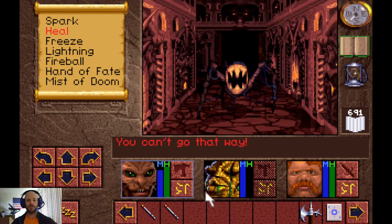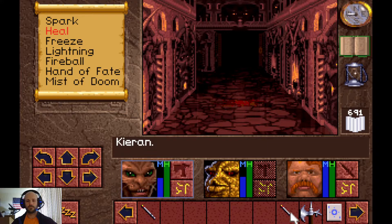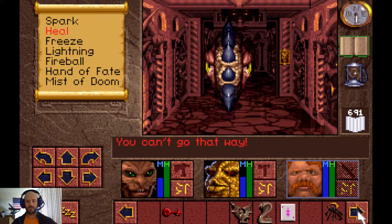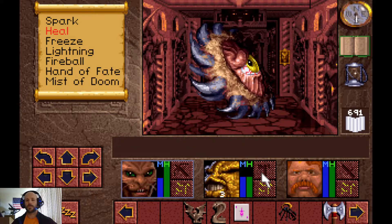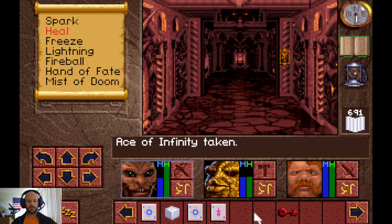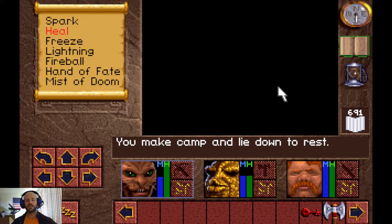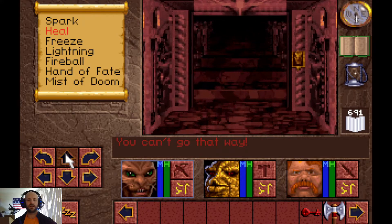Very good — oh, where did you come from? You just sort of apparated in behind us — fair enough. There's nothing in here, just want to make sure that guy's dead. Now we can rest again, then head up to the third and final level, where our primary goal is to get the final item we need to free Richard.